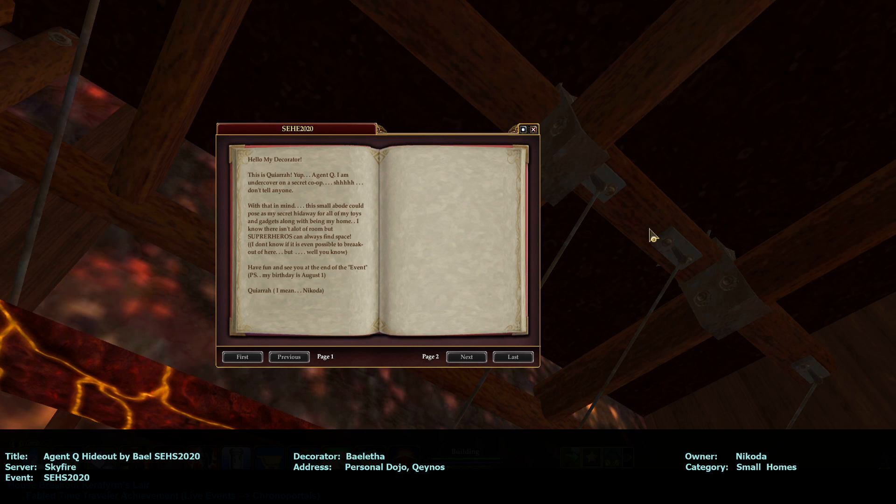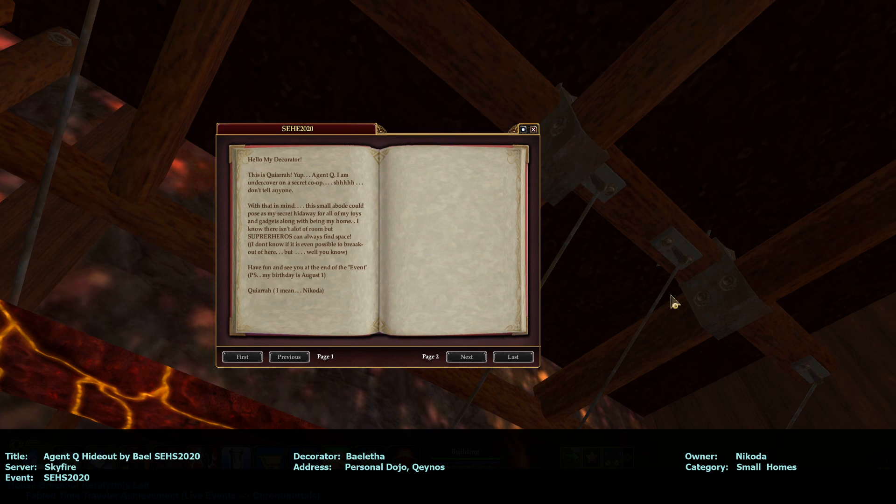So I call it the attic space. And then you can go up over the attic space, which is in do-nothingness, but that is really hard to decorate. You have to be looking down. Sometimes the editor works. I thought when I was decorating up there the editor wasn't working for me, but I was also new to the editor. So yes, it is possible to break out. Have fun and see you at the end of the event. P.S. My birthday is August 1st. Happy birthday — belated birthday. It's almost September 1st.